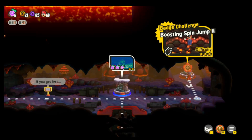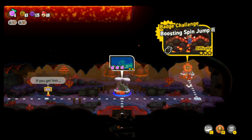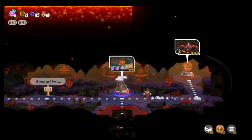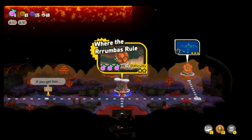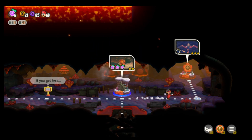Hi guys, welcome back to another round of Cyborg Gaming. Today we're going to go through the Spin Jump 2 Badge Challenge. To get access to this one, you need to beat the Where's the Roomba's Rule, the Third Wonder Seed, and the Secret Exit.